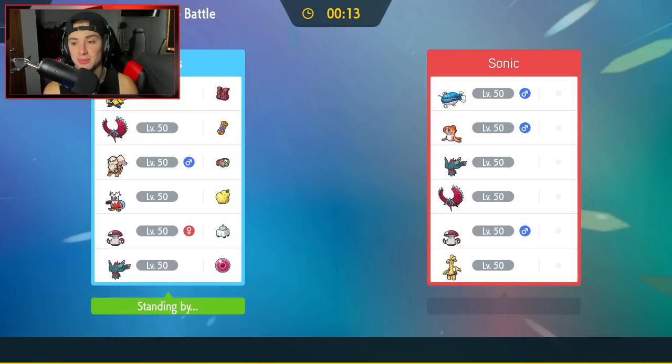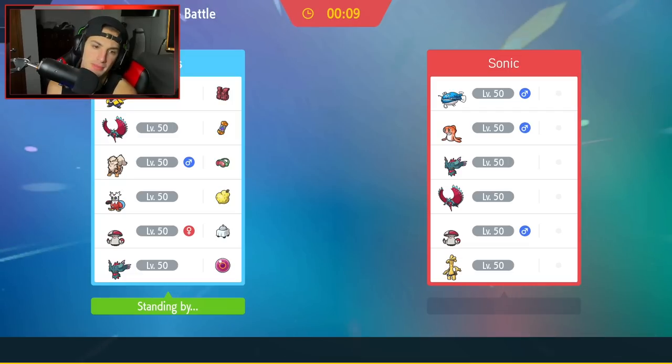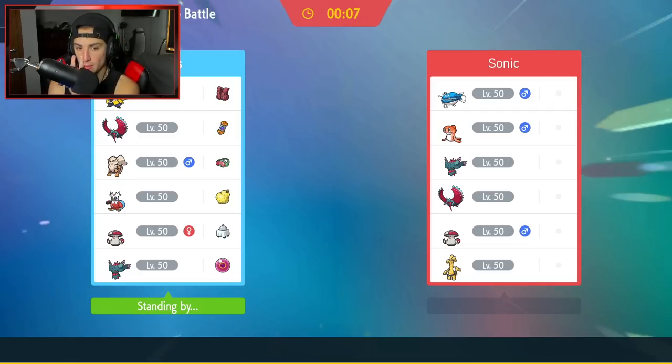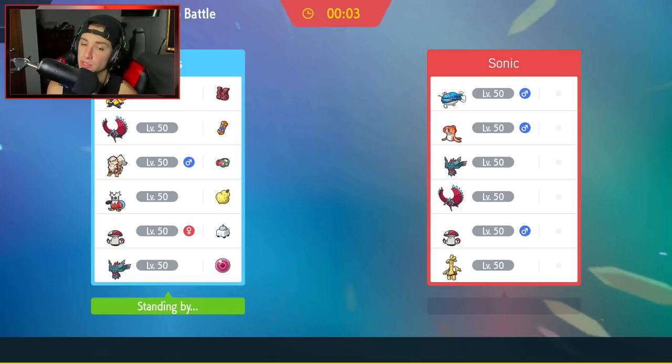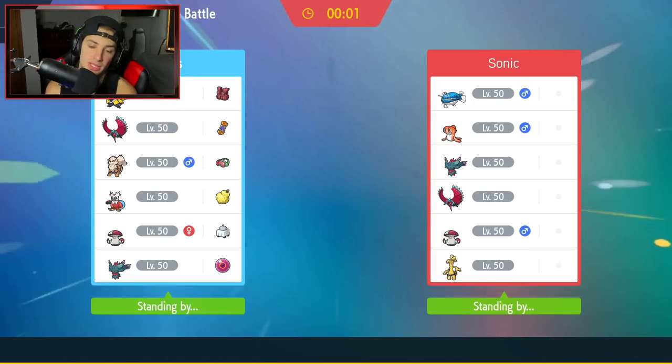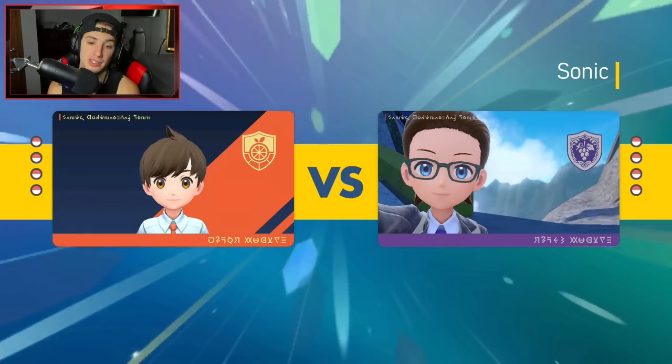Dondozo and Tatsugiri just seems like a problem for this team. But I feel like there are more and more ways to counter Dondozo and Tatsugiri than just Clear Smog or Haze, which we do not have. We can ultimately use attack drops and we have some good Pokemon that can still do big damage through the defensive bulk. Hopefully he just doesn't bring it and we dominate this first match.